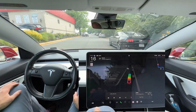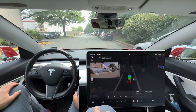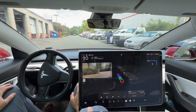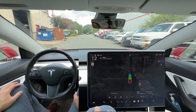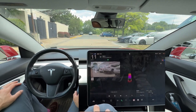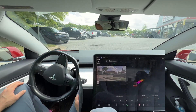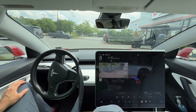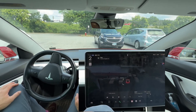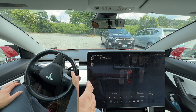We do have a speed bump here — we're going 60 miles an hour and now going down to 8 miles an hour to go over the speed bump. Excellent job by the FSD. Smooth left turn, and now we should have a right turn coming up to go to our destination spot. Right turn signal does come on — smooth right turn. And we are in the parking lot. Excellent job — it looks like it's going to park.